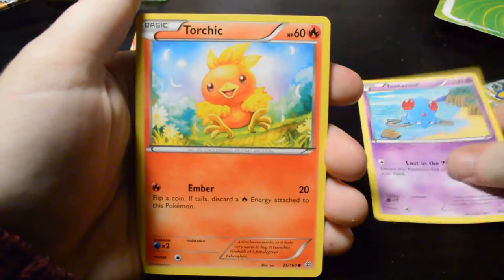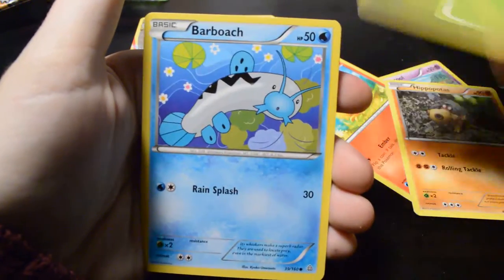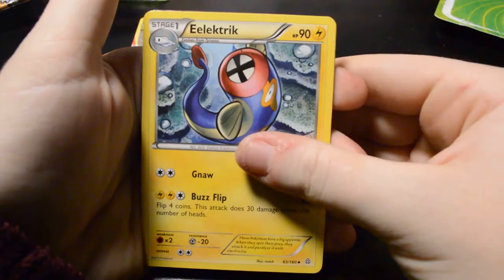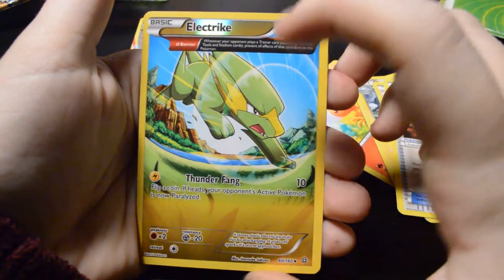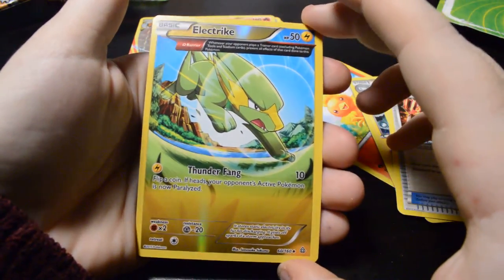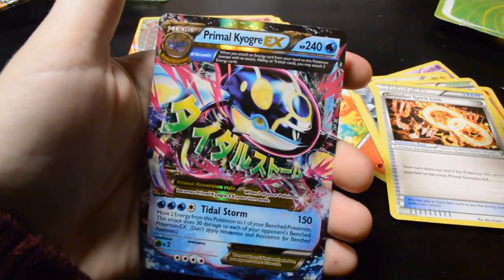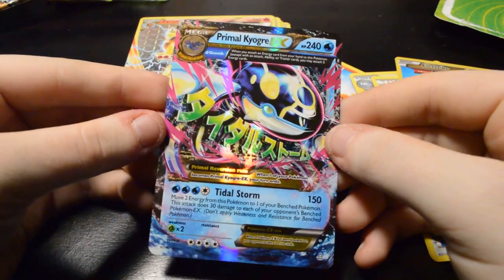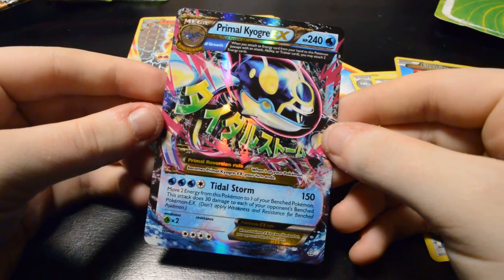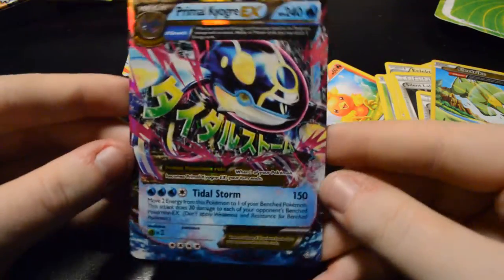Okay, so we're starting out with a Tentacool, Torchic, Hippopotas, Surskit, Barboach, Electric energy, Silent Lab, Groudon Spirit Link, and an Electrike. This is a Half Heart card — only Uncommon, but I do like it because it's a nice holo for being Uncommon. And, nice — a Primal Kyogre EX. It could be Half Heart, or Mega — I'm not sure, but it's a very nice card.